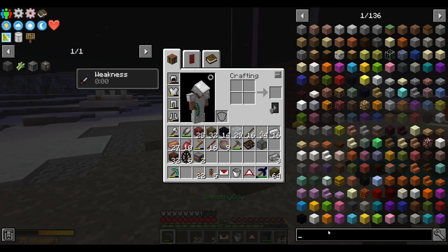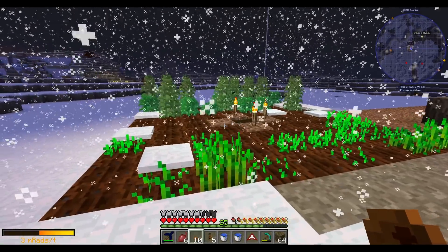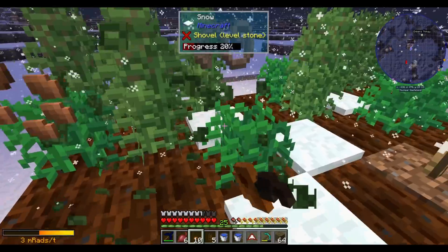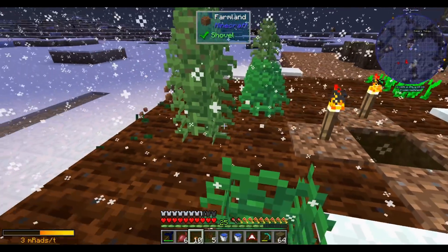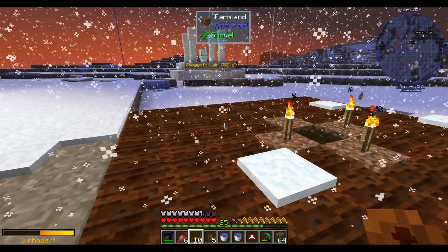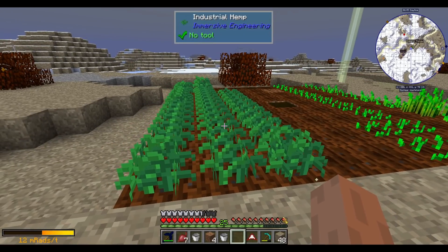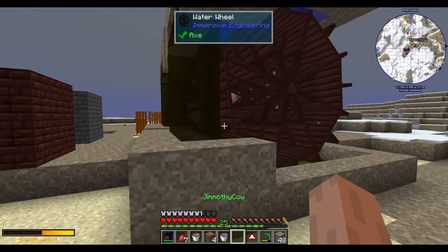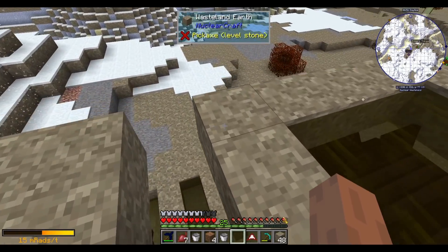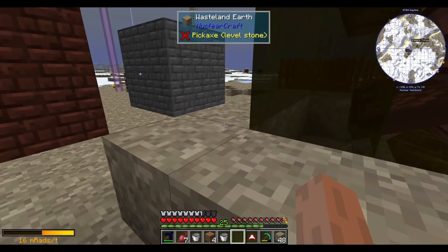It started snowing and my farm has run into a problem — the snow kills the plants. I'm going to have to move the farm somewhere it doesn't snow. Building right next to this snow biome is pretty tough. The farm has been successfully migrated away from the snow, and hopefully it can live there forever. I've also been setting up the water wheels — I have the basic frame laid out. I'm trying to get all 88 RF a tick out of these wheels.